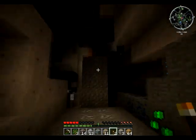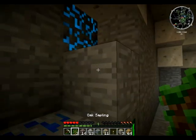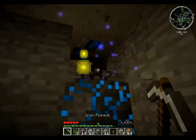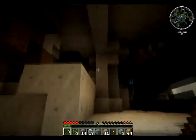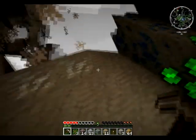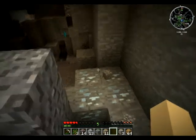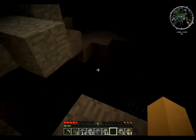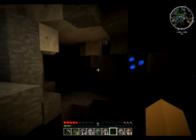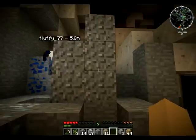Oh, marble! I made my house out of it — you can also make marble stone bricks which look really cool. Yeah, but marble stone bricks, there's a — that was scary. There's a slime around. Yeah, we're in a slime chunk right now, which I couldn't really care less about.